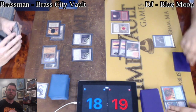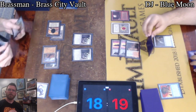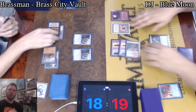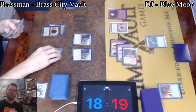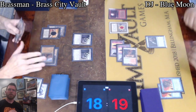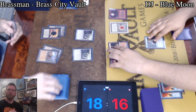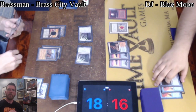Another Revoker. Now Snapcaster, flashing back Ponder. That Scalding Tarn now tapping for red mana. Snapcaster is a pretty reasonable answer to Revoker. Walking Ballista looking to take over the board, but that gets Force of Will. So DJ with multiple Forces here — not usually great versus Workshops. We'll see if this attrition holds up.